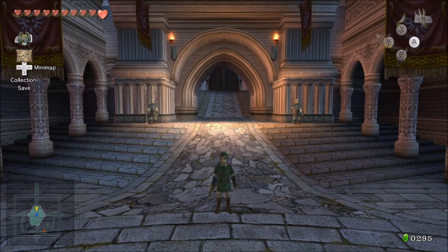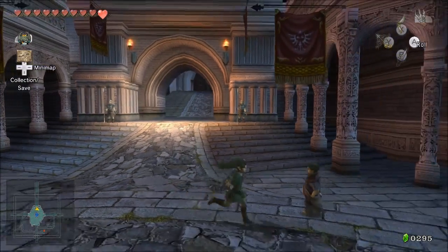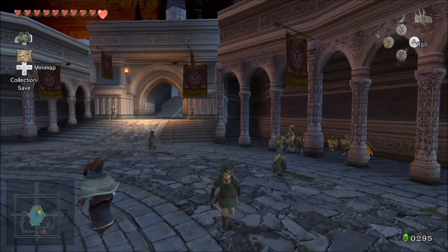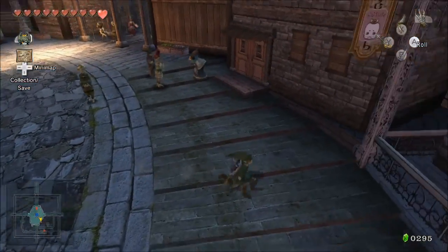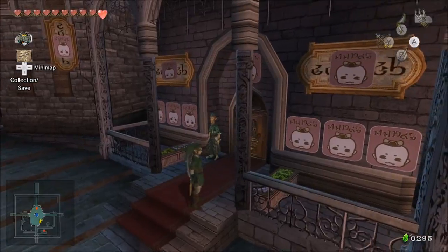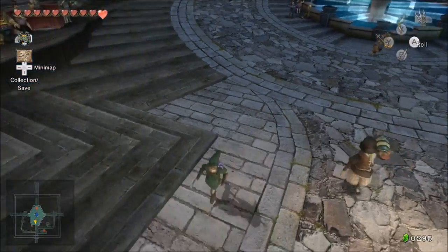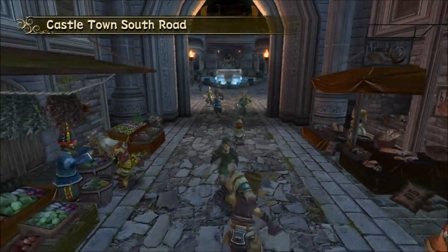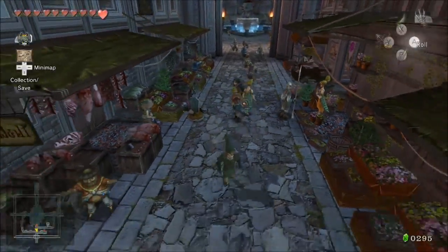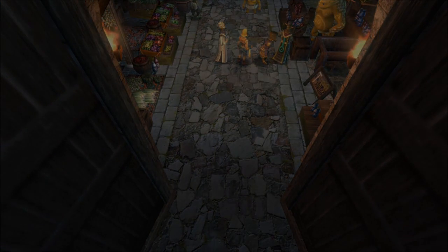Greetings, travelers, and welcome to another episode of Let's Play The Legend of Zelda: Twilight Princess HD, presented by Draco Breach. Last time, we got a large quiver and we opened up Malomark in Castletown. I actually said that I didn't have enough rupees to buy the magic armor, but there are just two locations to go to get exactly how many rupees I need, which is 300 rupees — so that's rather perfect, actually.